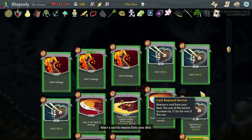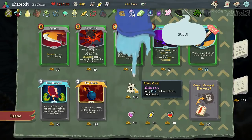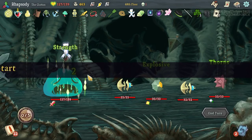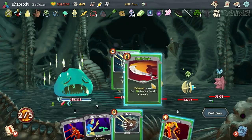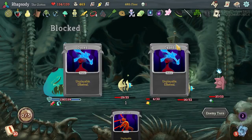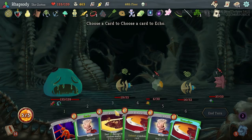Joker card — every 15th card you play is played twice. I just think that's in general quite good. And then I'll remove another strike. Delusion on the Tantrum — we've done this one before.